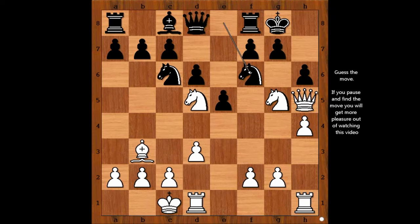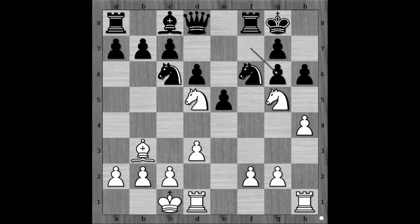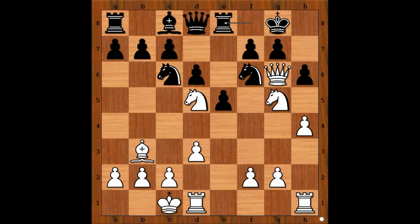What did you find? And black couldn't find a good defense. Black can play rook to e8 — if pawn takes queen, that is checkmate in two. Knight to e7 check, double check, king to h8, knight takes pawn on g6 — checkmate.